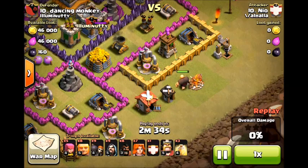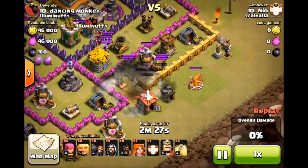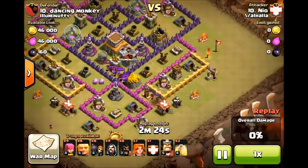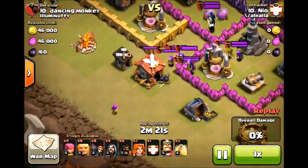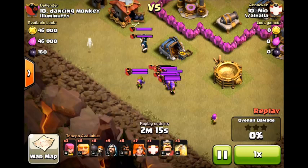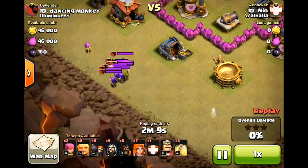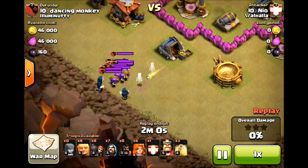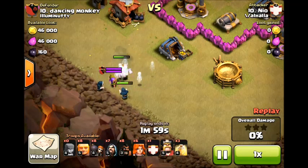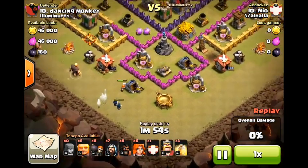I start by placing a Giant to lure the Clan Castle. When you're Town Hall 8 in a war, it's always best to lure because the enemy might have level 6 Wizards that could one-shot your Valkyrie or dragons. In a mixed war, you never know how powerful your opponent might be. I'm trying to bunch up the Clan Castle troops fairly quickly. You're about to see me drop an Archer to distract, then place a Valkyrie right down the middle — just watch them demolish. I threw a few extra Wizards in there in case the splash wasn't enough, because you don't want to waste too much time or you'll run into a timer problem.